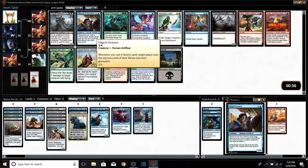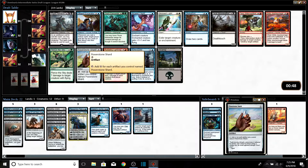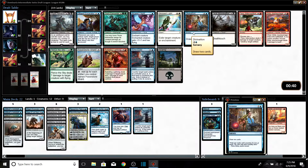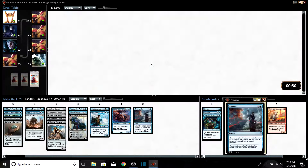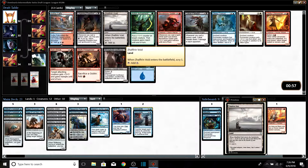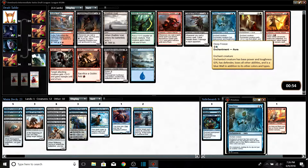We don't mill them — mill never works out, even though I always want it to. Our three-drops though — do we play another Power Stone Shard or Syncopate or Divination? Divination seems pretty good. We've got 12 creatures — we're going to take a Syncopate. I want to be that guy.